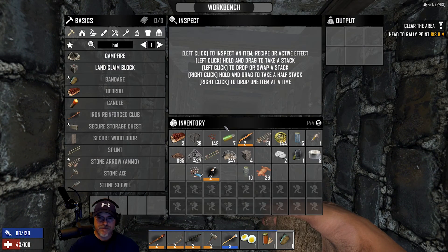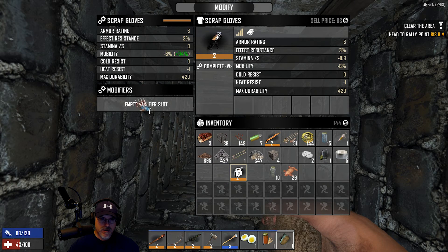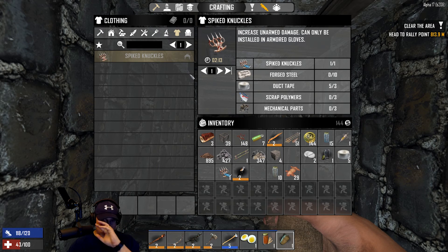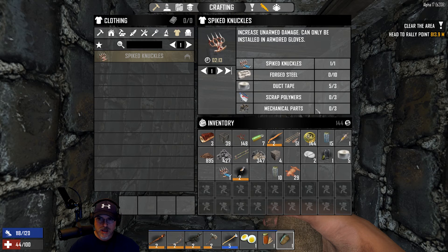I came over to the workbench - it's just been a couple minutes since the last episode - and I want to see if I can attach spikes to the scrap gloves. Let's hit modify... no, it doesn't seem to work. If we do a recipe search for spike knuckles: we need forged steel, tin forged steel, and duct tape. So I've got to make the spikes first, then install them on armored gloves.